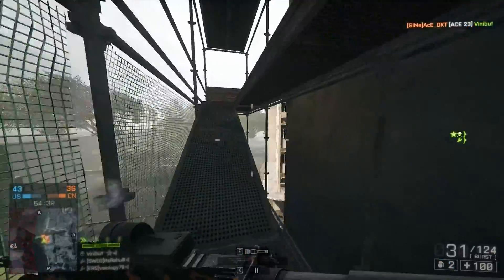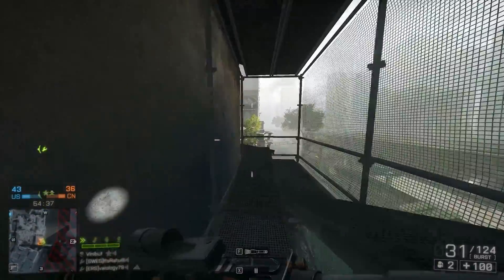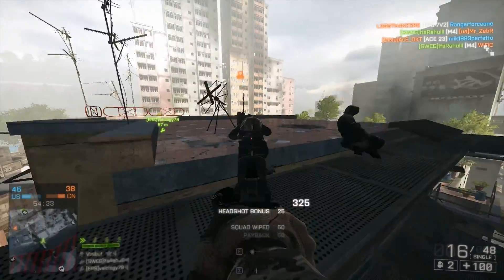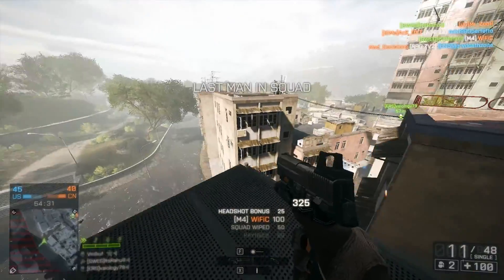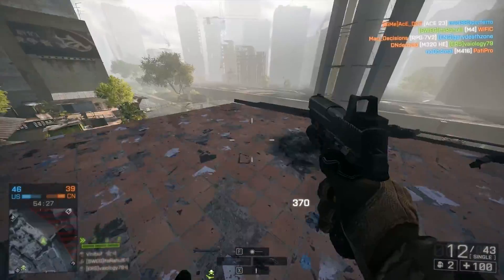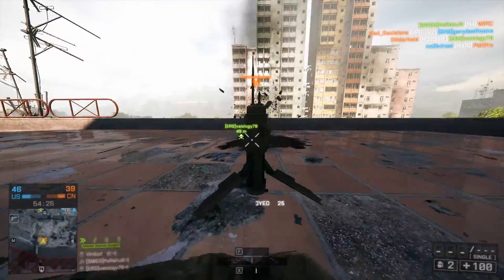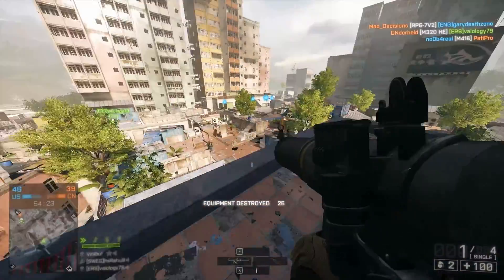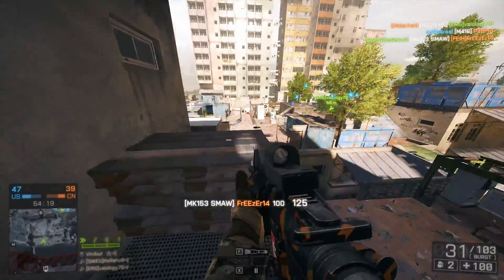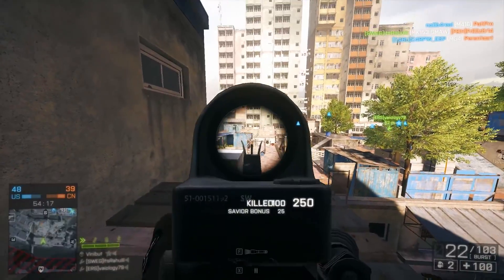When playing with this weapon, there are many different loadouts you can take for different situations, much like in real life, but in the interest of time I'm only going to go over my favourite one. To start off, I like to use the Reflex Red Dog Sight. Now I know this is probably not the best one to use as it blocks out a fair part of the screen, but I really like it as it is the American Sight, and with the weapon being an American weapon, it just feels right to use.